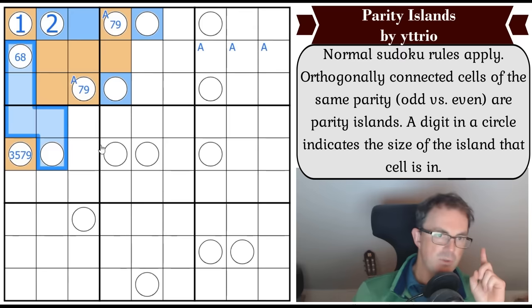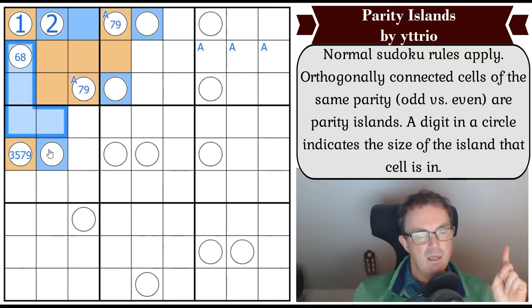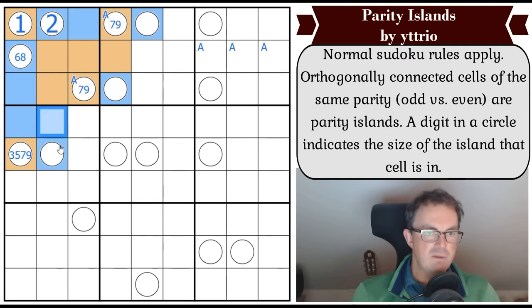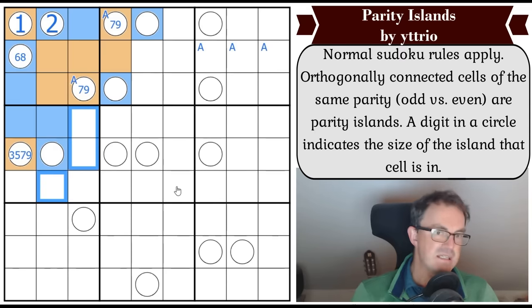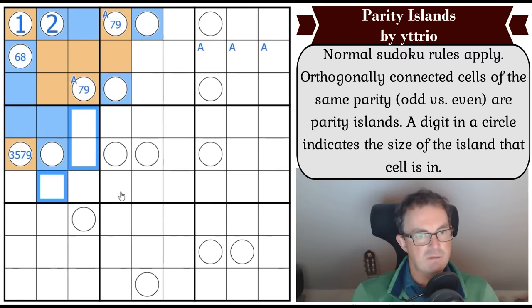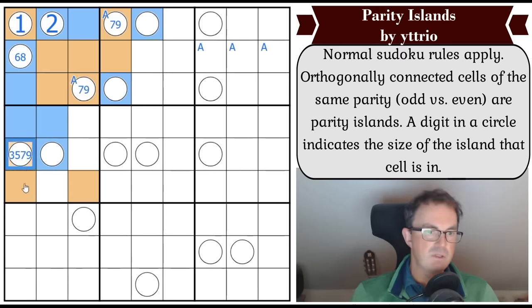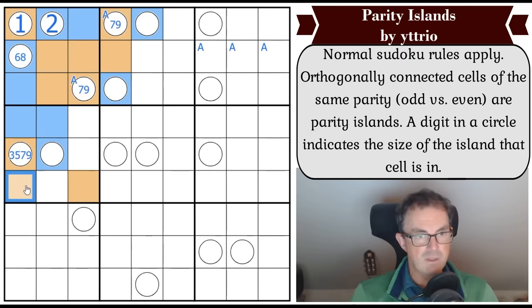This region is only of size five and it must be at least six. That means it has to grow in an orthogonal direction - to one of those three squares. But whichever one it grows into will be the final even digit in box four, so these two must both be odd. Actually, we could have seen this was going to be odd anyway.